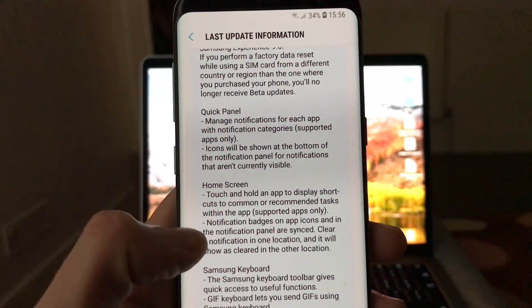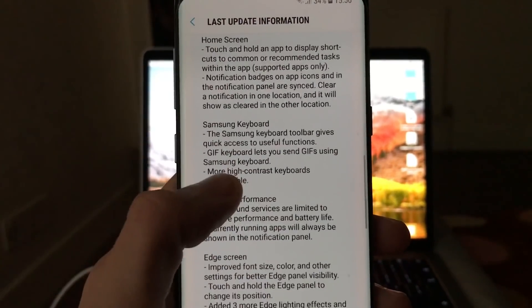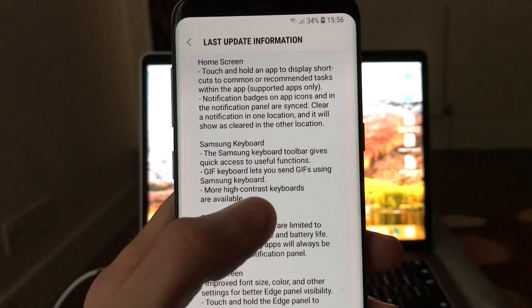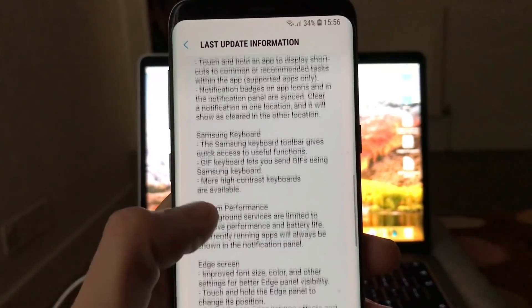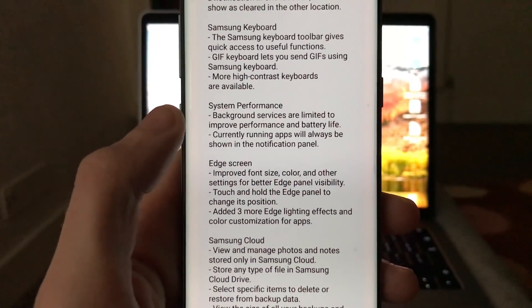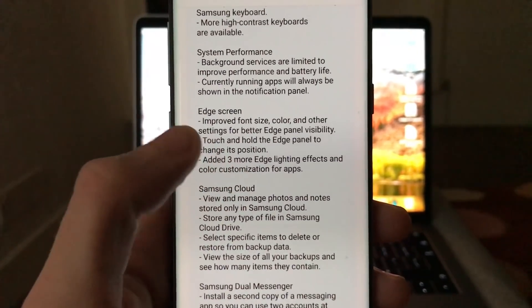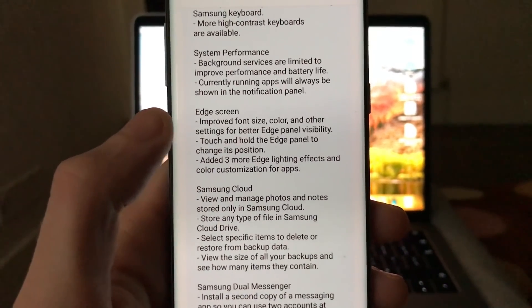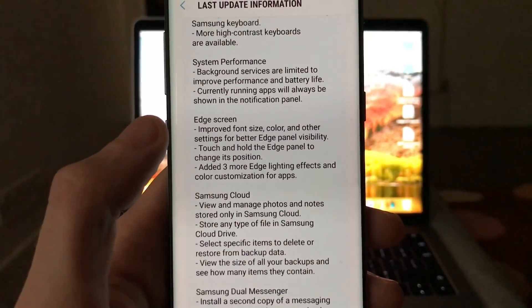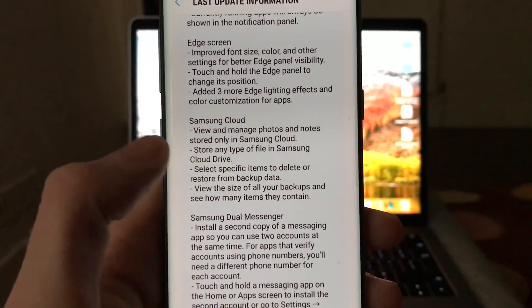For the quick panel, we have some modifications — you can rearrange the quick panel and stuff like that. The new Samsung keyboard gives you quick access to useful stuff like GIFs. System performance improvements, edge screen with improved font size, color and other settings for better edge panel visibility. You can touch and hold the edge panel to change its position, plus a few more edge lighting effects.